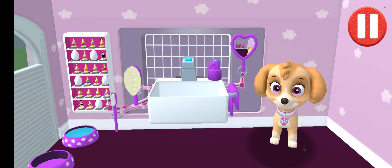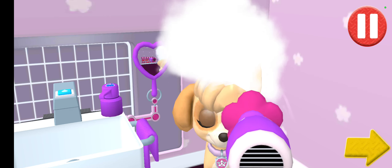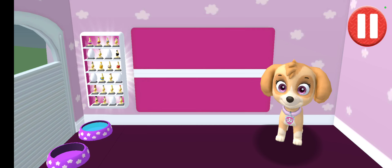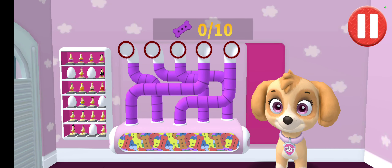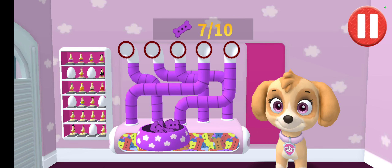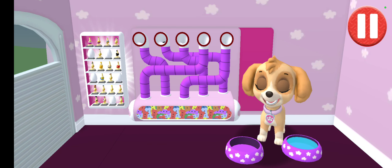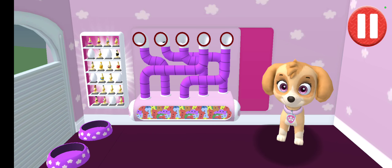Tap the hair dryer to blow-dry the pup's hair! Tap the arrow to go to the next activity! Thanks for helping me get clean and dry. It's been a busy day and this pup is hungry. Use your finger to drag the dog bowl from left to right to catch the falling pup treats. The bowl is full — time for dinner. That was yummy!